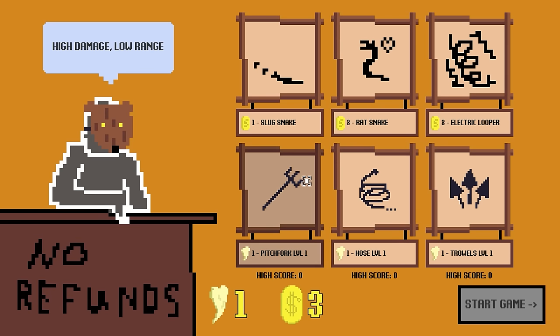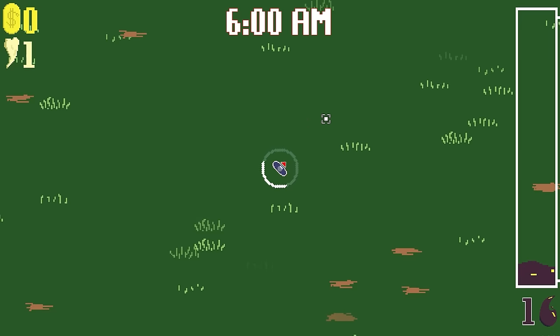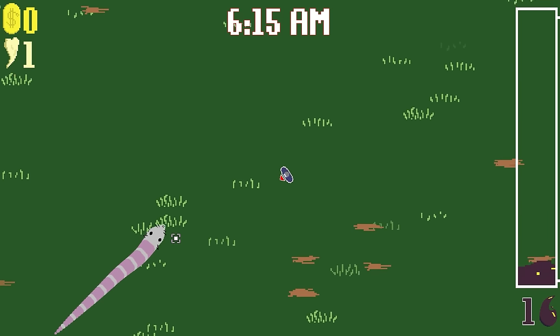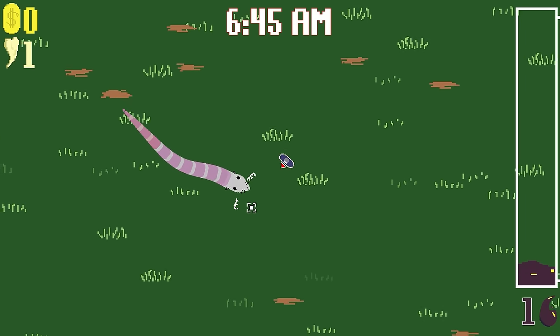We need to start out and choose ourselves a weapon. Let's go with a standard pitchfork. And we need to buy ourselves some snakes — a rat snake, he's a cute little guy, or a slug snake, electric copper. Let's go with rat snake. So this is me, the snake farmer. Uh-oh, rat snake coming.